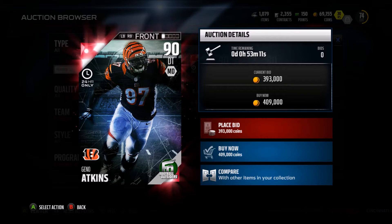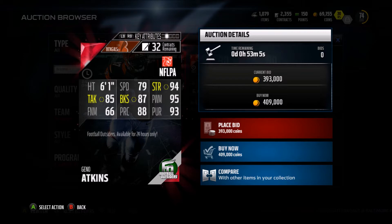What is up YouTube, Fluttershot RLC, and I'm back with a Madden 16 pack opening. Really quick, we got Football Outsiders 24-hour Geno Atkins. So let's take a look.